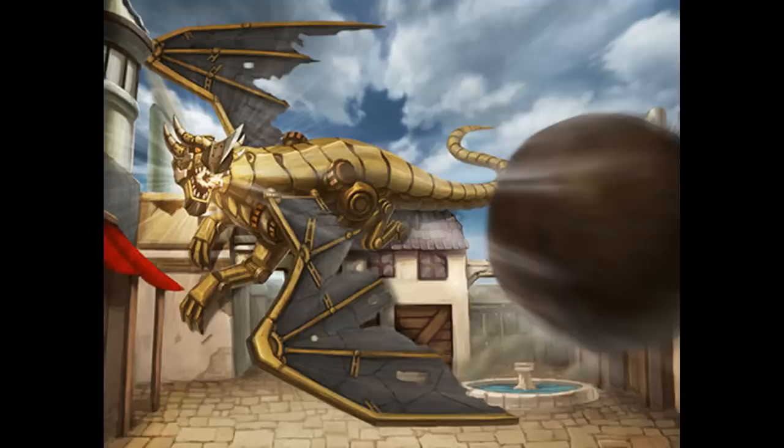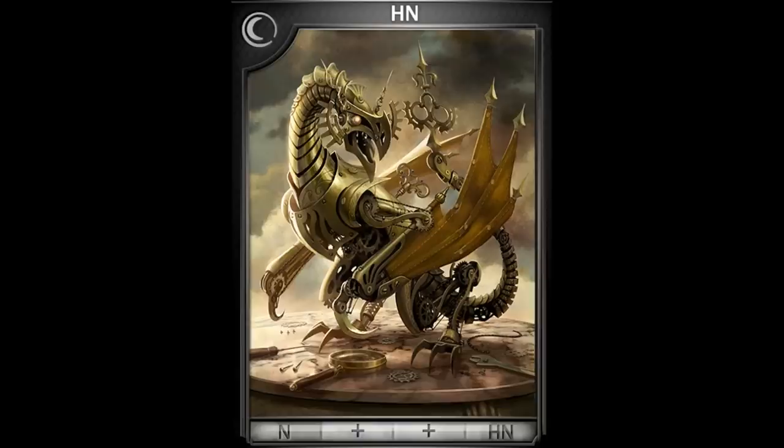The standard clockwork dragon has an armor class of 16 and an average of 178 hit points. It stands 12 feet tall and moves at 30 feet on the ground or 50 feet in the air. It has nowhere near the agility of an actual living dragon, but is still as dexterous as your average human even without the three controllers. It has a wisdom and intelligence score of 10, but a strength of 22 and a constitution of 20. It is totally immune to psychic or poison damage. It cannot be charmed, paralyzed, petrified, frightened or exhausted.